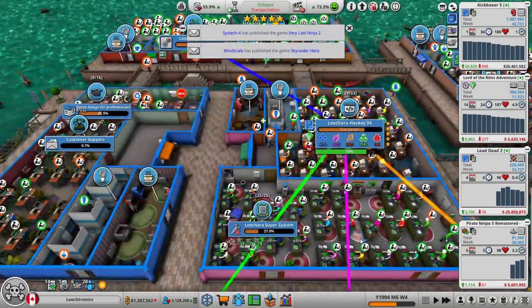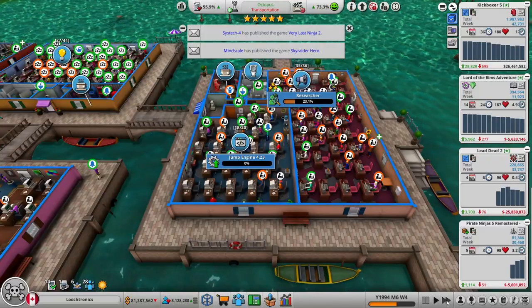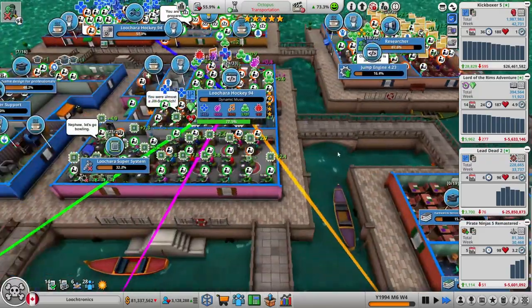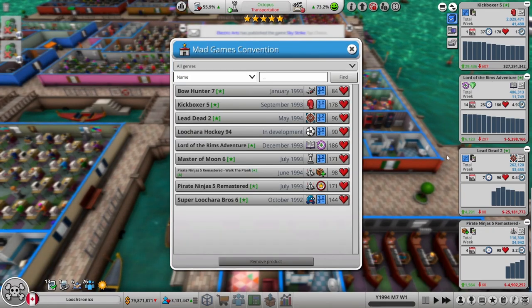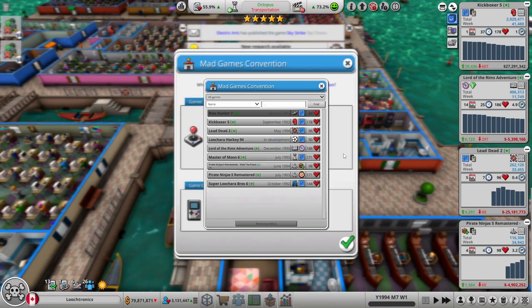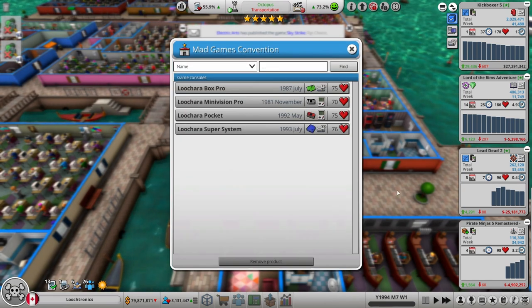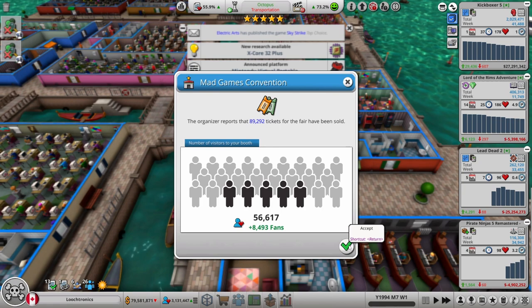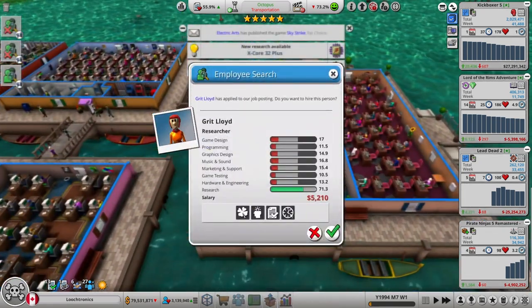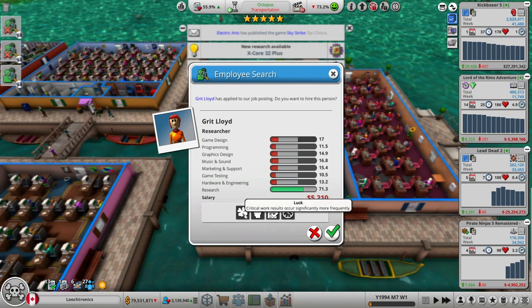There's another maxed-out game designer — let's put them in there. Let's go with the large booth. Not many of these games really need any hype, but my consoles desperately need some hype — that's what I can do with my marketing team. One candidate looks efficient and all-rounder — all-rounder is kind of wasted in research, but lucky is good.